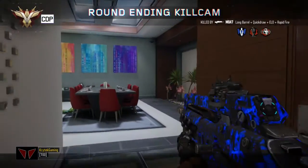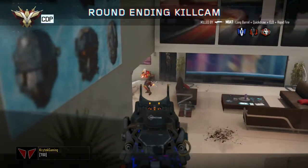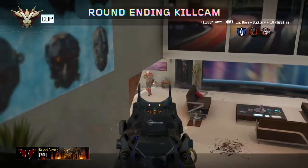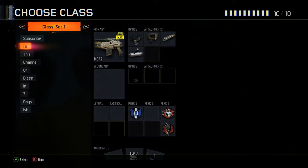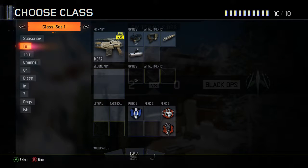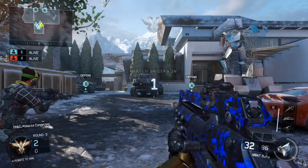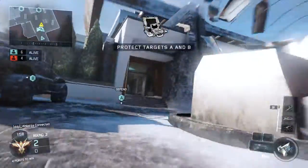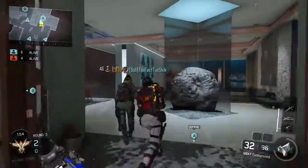My M8 loadout: Long Barrel, Quick Draw, Rapid Fire, and ELO. If you're in a smaller map I would replace Long Barrel with High Caliber — it's very good. Or just get rid of all your perks and add Primary Gunfighter 2 and grab High Caliber onto this, and you'll have a very good gun, though it'll be a little hard to use because of the perks.